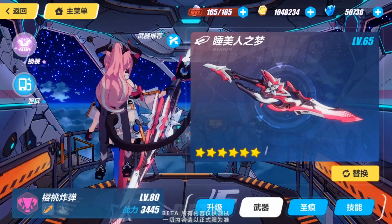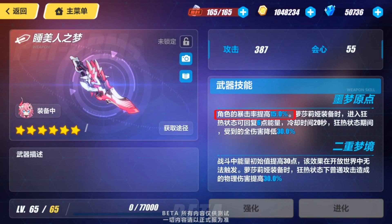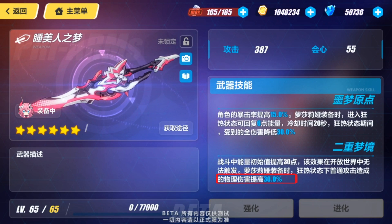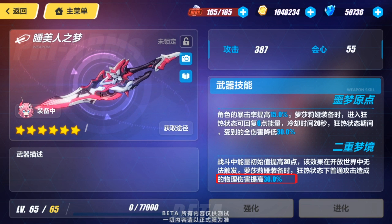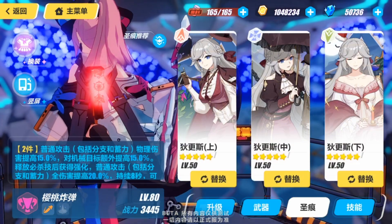On her weapon, the passive has been changed from 20% total damage to 15% critical rate. The 30% defense increase in Frenzy mode has also been switched to lowering incoming total damage by 30%. And then we move on to the stigmata because nothing else was changed on the weapon.